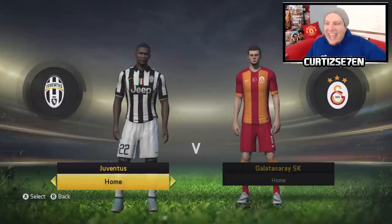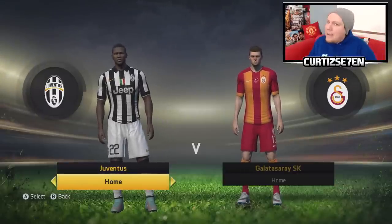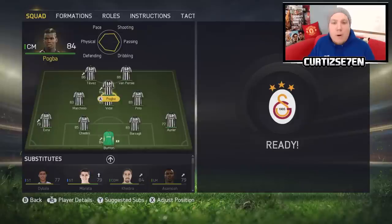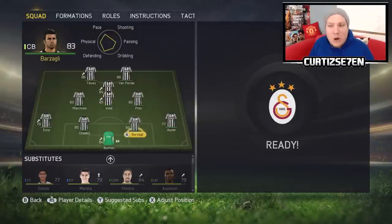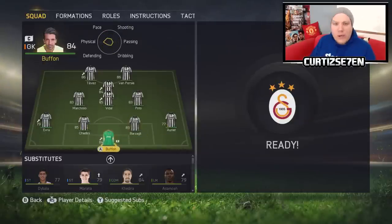For the last game of the episode, we are at home to Galatasaray in the Champions League, so I'm using the first team. Up top we've got Carlos Tevez and Robin Van Persie, in the CAM we've got Pogba, in the middle Marchisio, Vidal and Pirlo, and at the back Evra, Chiellini, Barzagli, Aurier, and of course in goal we've got Buffon.